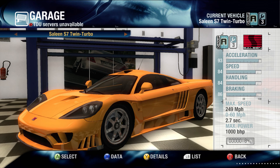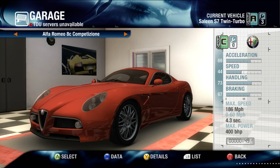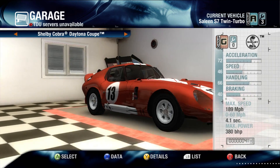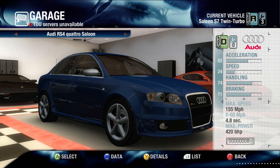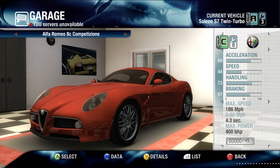The Saleen S7 Twin Turbo was the go-to car with this game. Even better, it's in bright orange. This is one of the first 360 games I ever properly got into, long before I had the orange and black paint job going on. We've also got not one but two Alfa Romeo 8Cs, a Maserati MC12, an Esprit V8, the Shelby Daytona, and an Audi RS4 — not a bad garage to load up in.